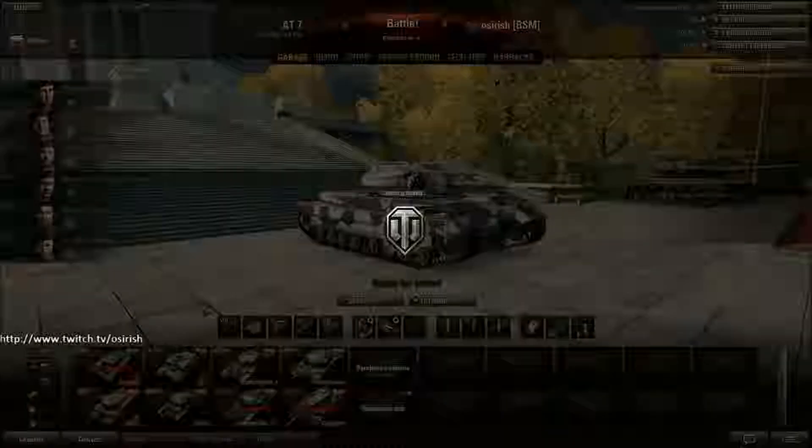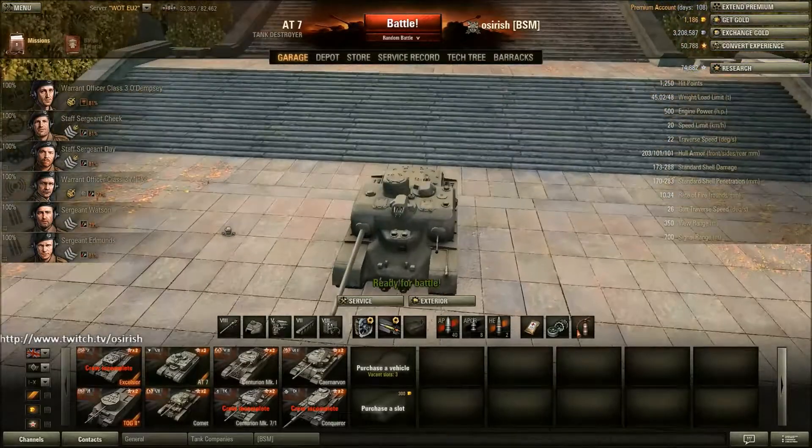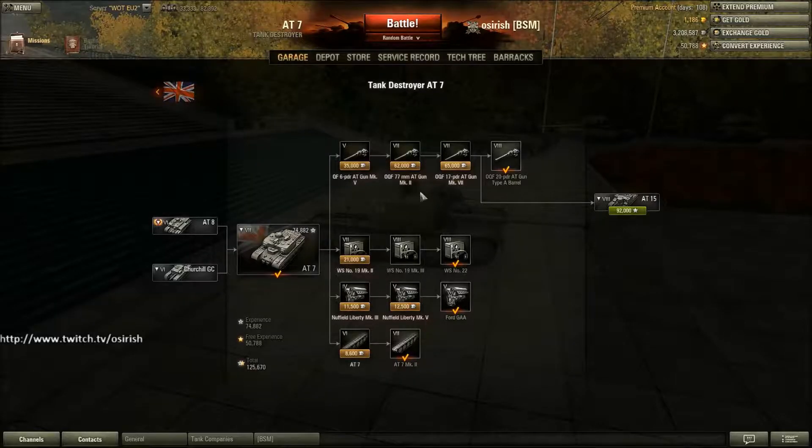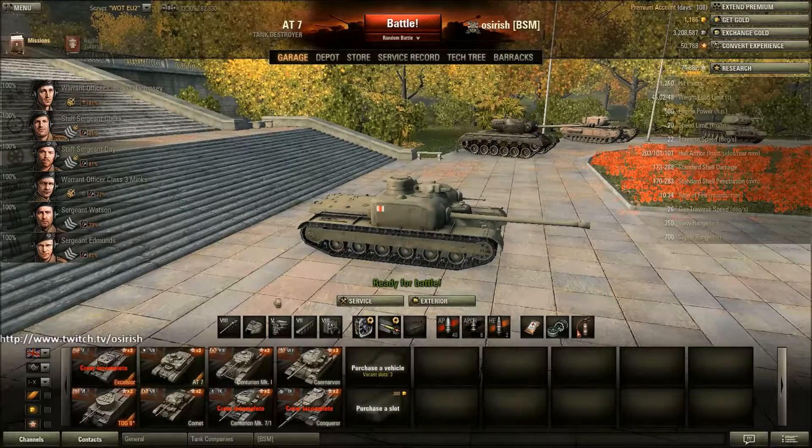The AT7 is the tier 7 TD. This will be sold the moment I manage to unlock the next tank, and we are at about 74-75% of the way there.